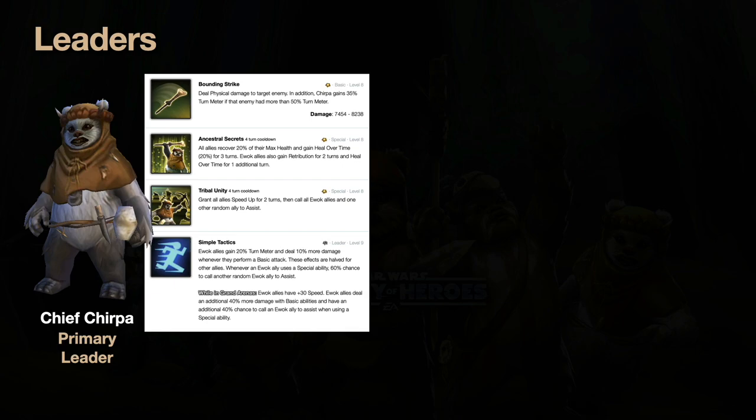Whenever an Ewok uses a special ability, Ewok allies have a 60% chance to call an assist — so if Wicket does his AOE special, there's a 60% chance a random Ewok assists, giving that Ewok 20 turn meter. Chirpa's second ability, Ancestral Secrets, heals everyone 20% of their max health and provides heal over time for three turns. It also gives your Ewoks Retribution so they counter-attack. Under Tribal Unity, all Ewoks gain Speed Up, which is 25 additional speed — enough to change the tide of the game.